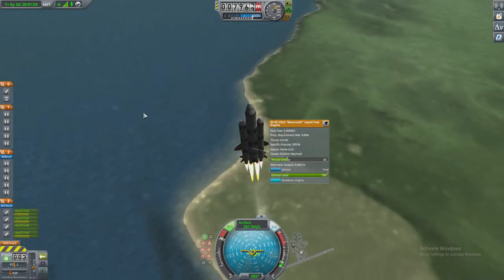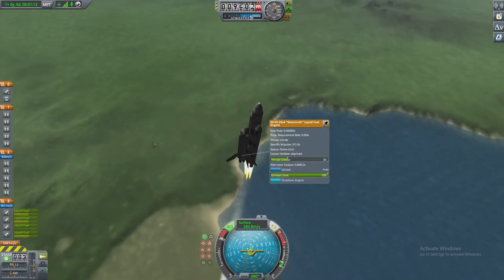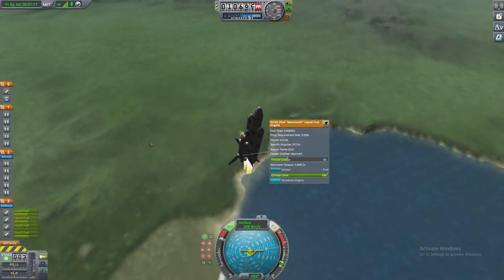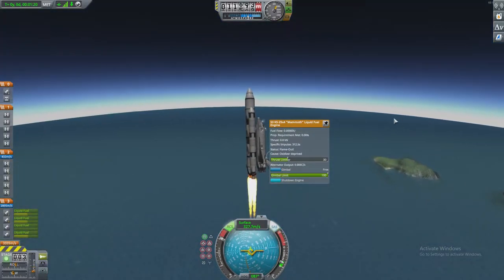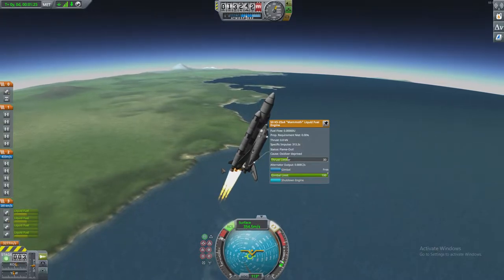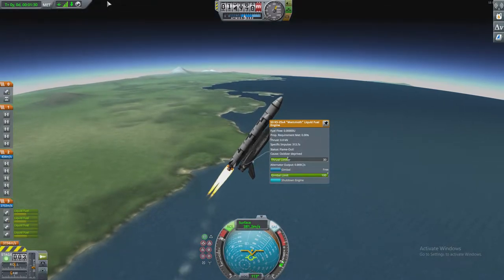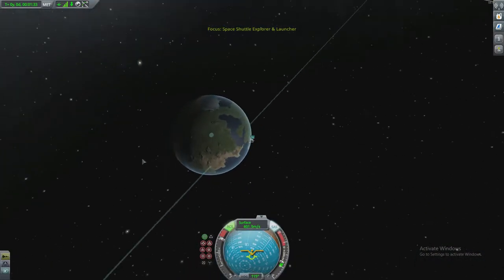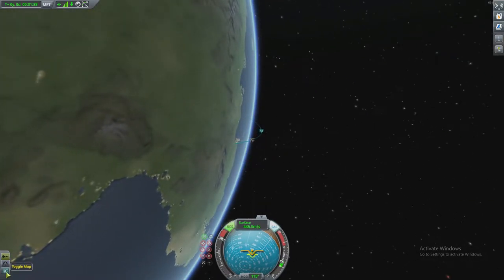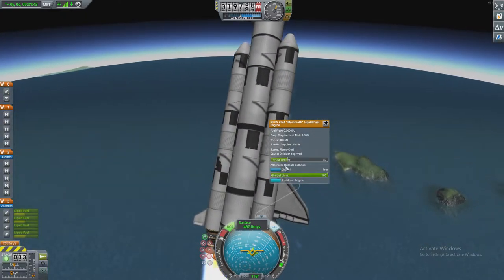Let's try and direct the rocket a bit. Don't tip backwards — even though that's what the shuttle actually does. I guess we could do that. How do we change the view? Oh, there it is. So at the moment we're still going up through the atmosphere, and we're running out of fuel.